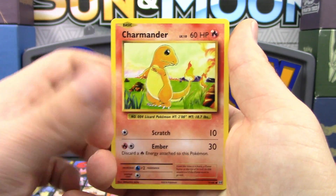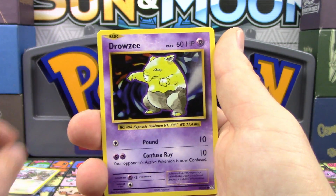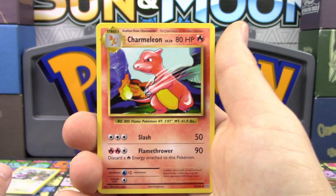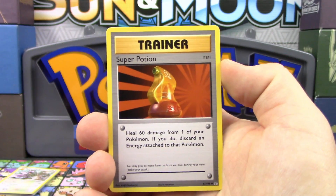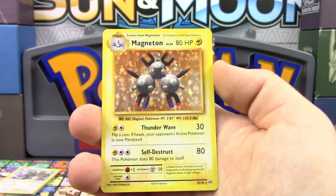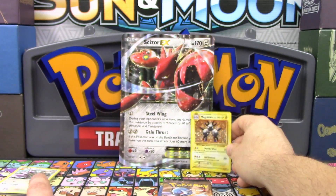Alright, from the Evolutions pack: we got a Charmander and a Zigzagoon, Drowzee, Caterpie, Doduo, Charizard Spirit Link, a Charmeleon, a Super Potion, Nidoran Reverse, and a Magneton Holo. There we go — there's something anyway.